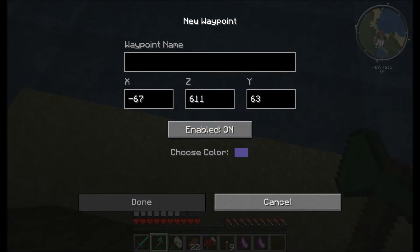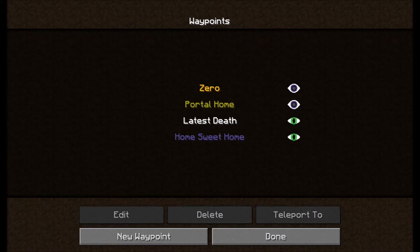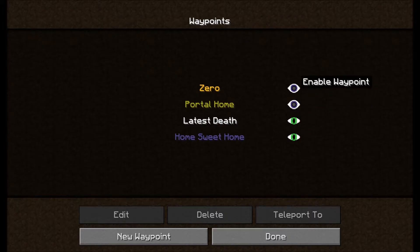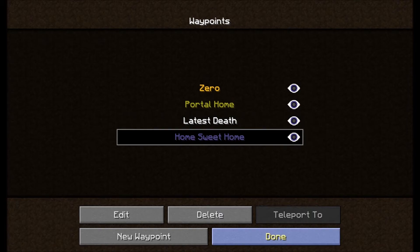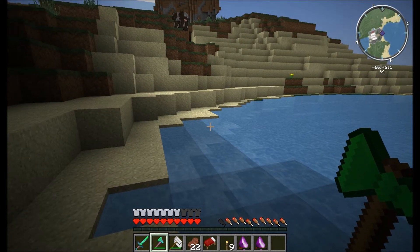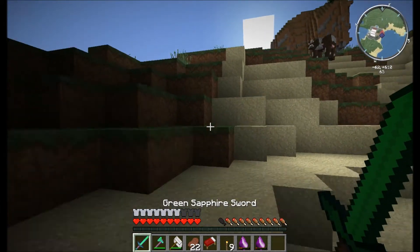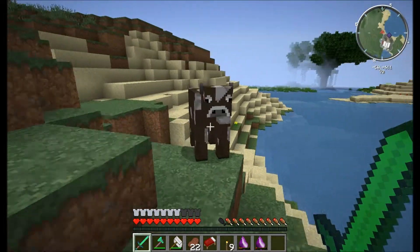I'm going to make a waypoint right here — let's call this Home Sweet Home, and let's leave it purple. I always have a zero coordinate point because I like to know where that's at in relation to where I am.